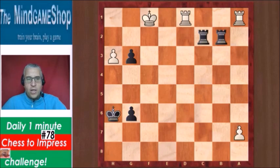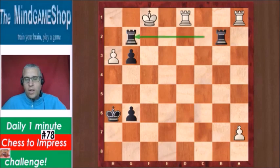but we can actually win this position thanks to the pawn on g3. The first move is Rg2, and not Rf2 check, because this only leads to a draw. But Rg2 wins.